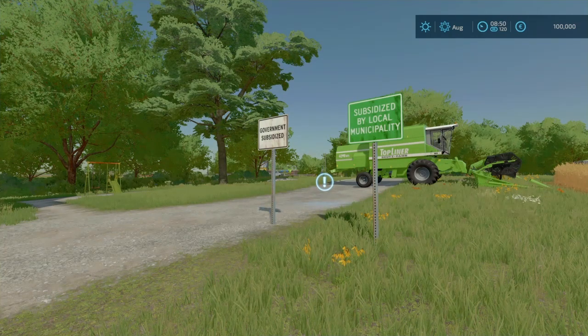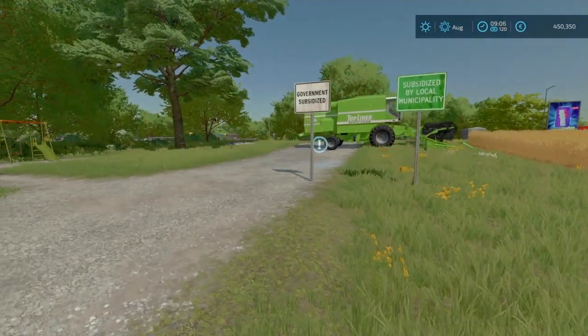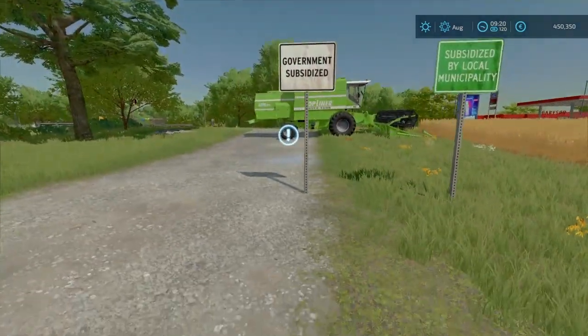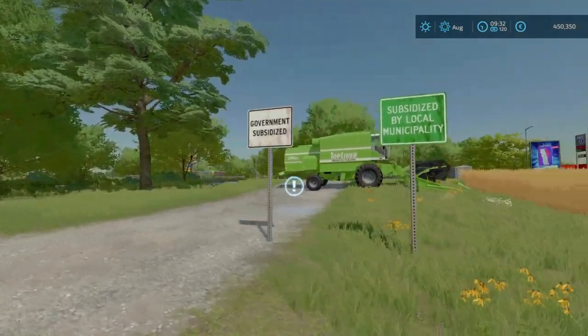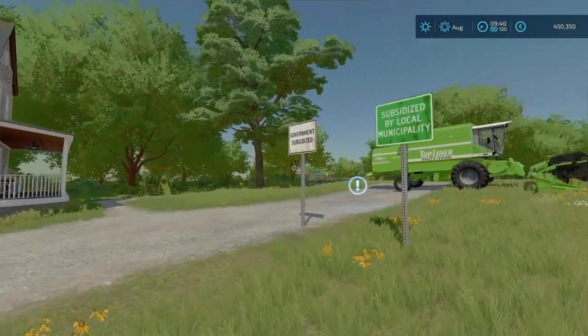Just coming up on it here now and we should see the money fly up — there we have it. We're up to 450,000, with 350,000 and 350 as payment from each of the signs. As long as you have these signs placed down, every hour they will continuously provide that much.